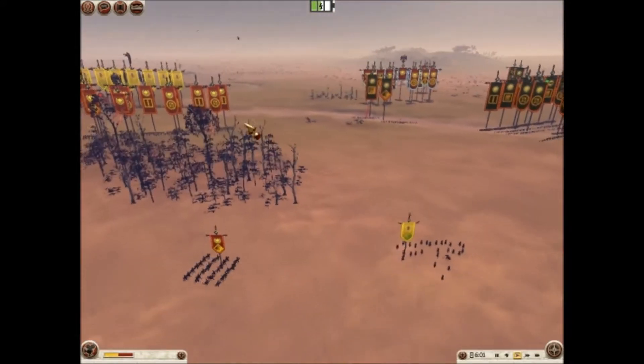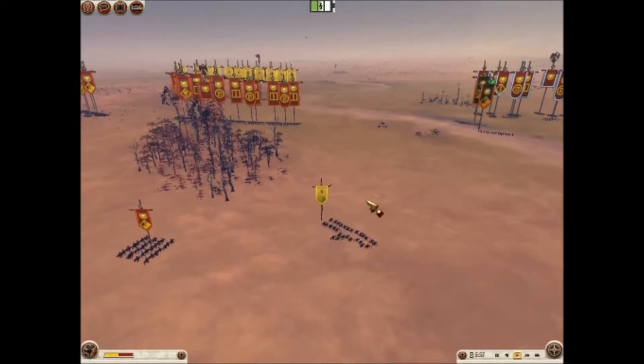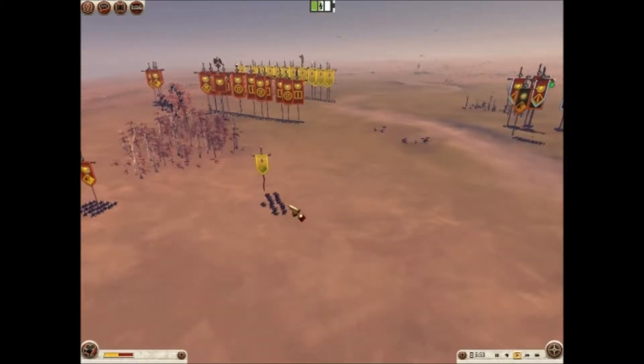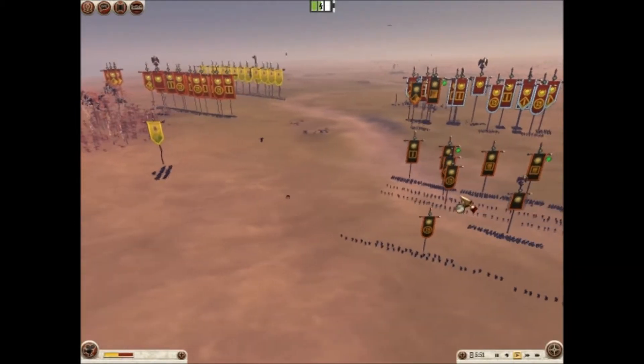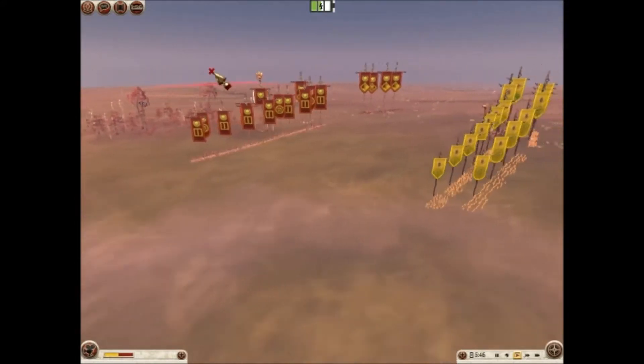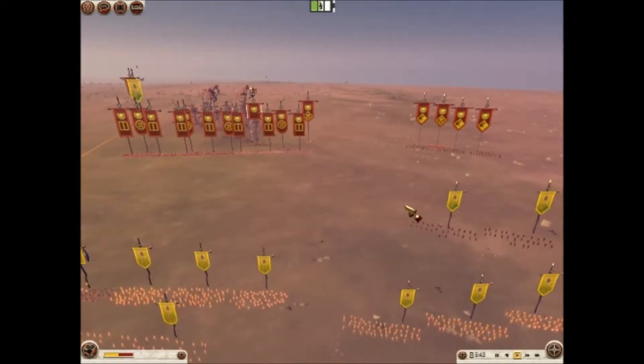I'm not sure if it's still going on, but Steam is doing a deal right now — about 66% off on most of the DLC for Rome 2. If you're really into this game and you're trying to get the DLC, now would be a great time to buy it. I sure did, and I'm loving these DLC factions right now. Can't get enough of them.